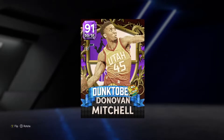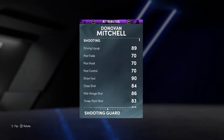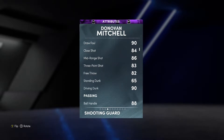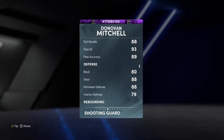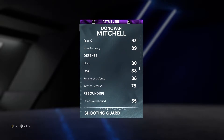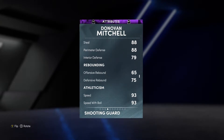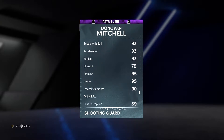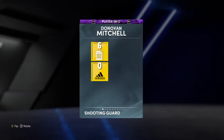Let's get into Donovan Mitchell's stats and badges. He's six foot one, he can play shooting guard, so he's undersized — definitely undersized. He's got an 86 mid-range, 83 three-ball, 90 driving dunk, 88 ball handle — all pretty good. Good passing, 80 block, wow 88 steal, 88 perimeter so really really good defender. 79 interior rebounding, honestly not that bad, but 93 speed, 93 speed with ball, and 93 acceleration. Also got 90 lateral quickness — man is a defensive god. He's really fast, he can dunk, he can shoot. Honestly looks like a really really good card.